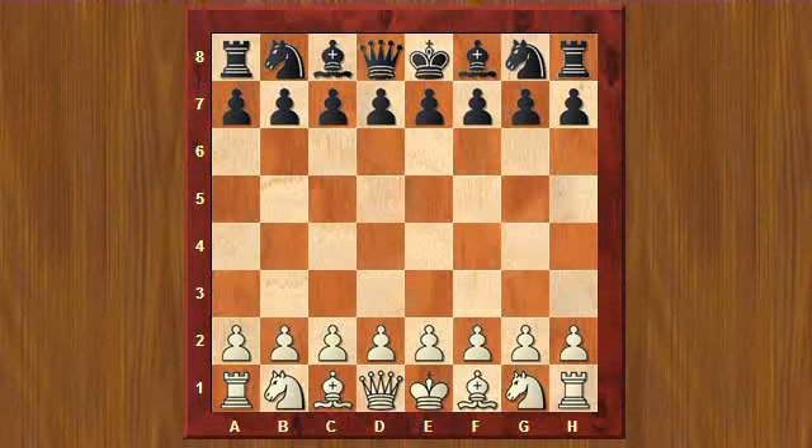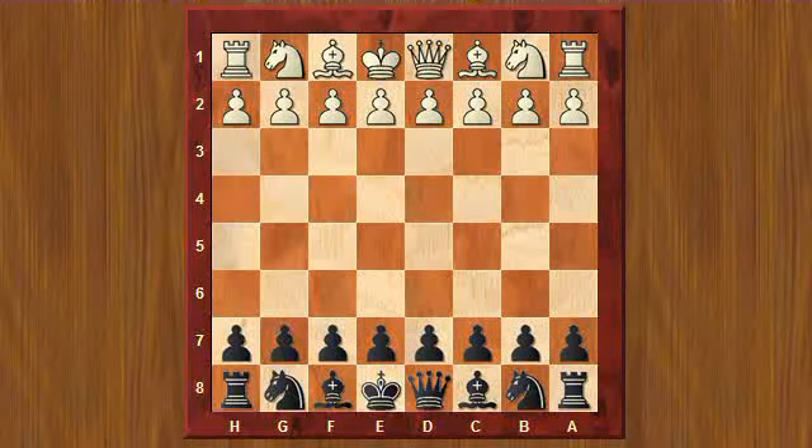Hey everyone, this is NARS again. Let me flip the board — just doing a video on another game I played at the Cherry Hill Quad. This was against a kid who couldn't have been older than 11 or 12, Charles Dye. He was already in the high 1700s. I played the black pieces, and yeah, let's get started.